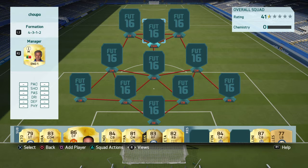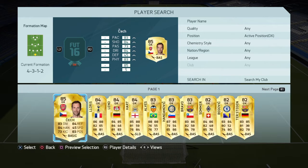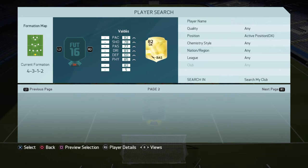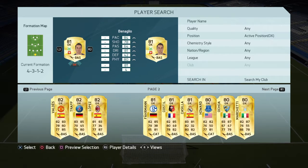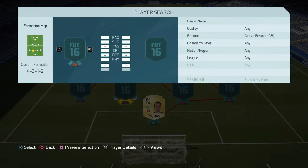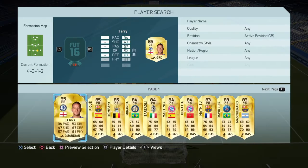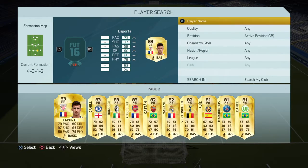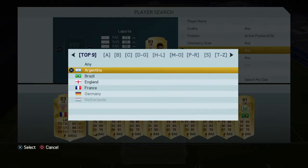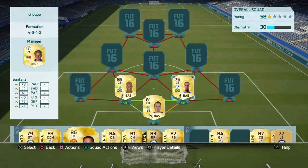Pretty much, the squad starts off with a Swiss keeper from the Bundesliga — I'm just going to search my club. It's Benaglio. Benaglio needs the strong link to my boy Naldo, and then his Brazilian buddy who's low rated but not a bad player — he's actually a great player in this game. That is Felipe Santana, who's now in the Russian league and he's crazy expensive.